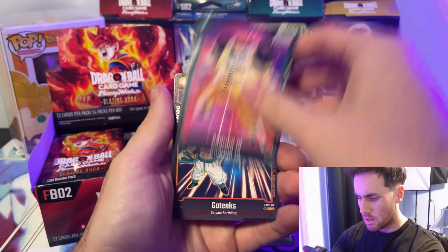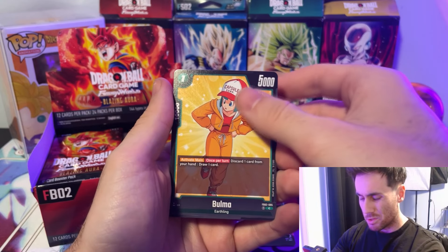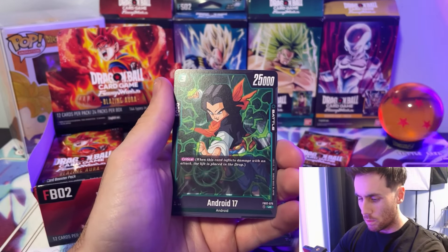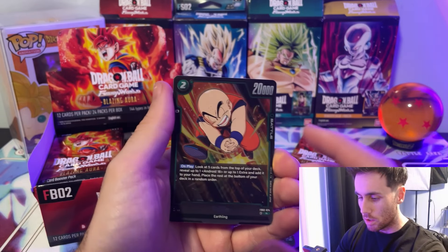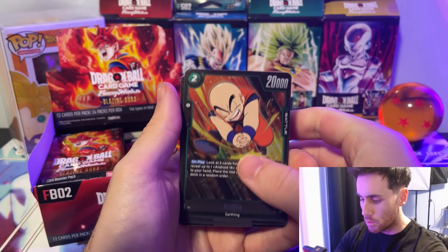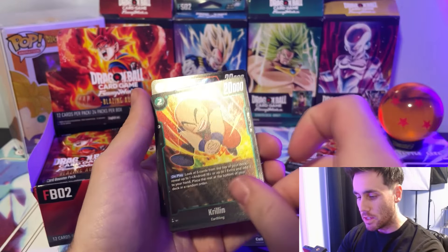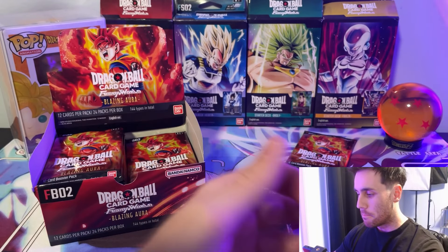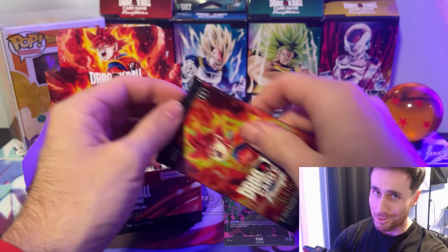Chi Chi, Sun Goten, Great Saiyaman, and now Gotenks. Clash of the Strongest Bulma — this one's really good in the Cell deck. Sun Goku, Android 17, Krillin — this one's really good in the Android deck because you get Android 18. You want to run probably three of these, it's really awesome. And Android 18 — this is the second time I've seen these cards together; they must be set up as a little pair, which I think is absolutely adorable.